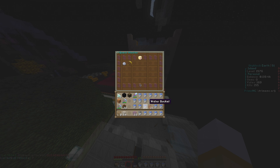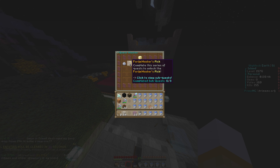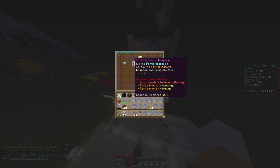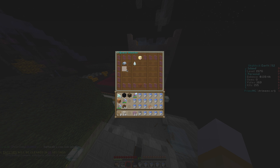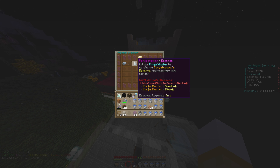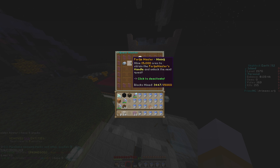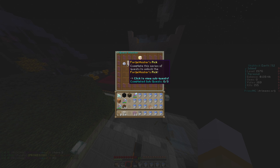I have one more thing to show you guys. In the Q menu, there's a new thing called quests, and they're adding a bunch more quests soon. The only one so far is the Forge Master pick quest. It's a really cool quest - you have to complete sub-quests including mining fifteen thousand ores, smelting two thousand iron and one thousand gold, and killing the Forge Master boss.